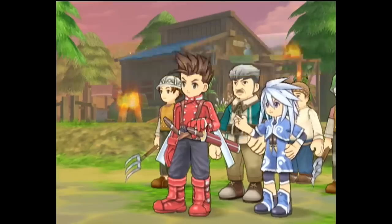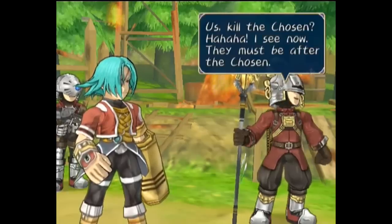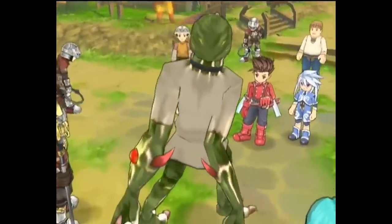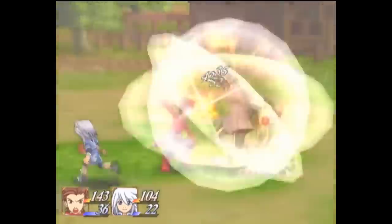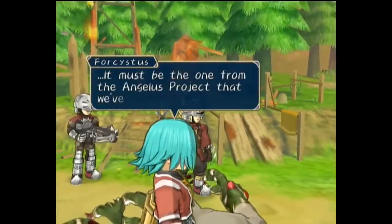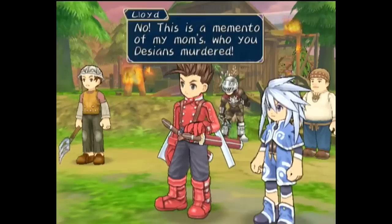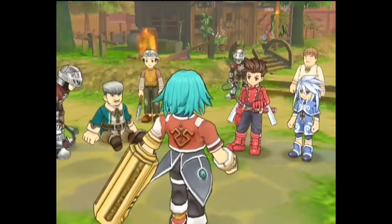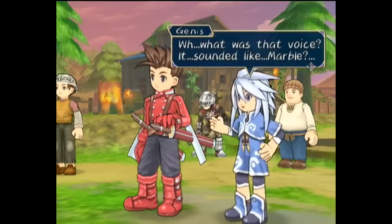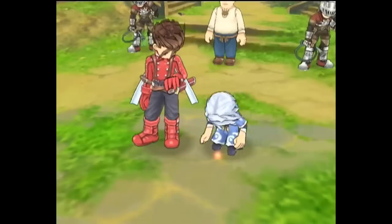Forcystis, one of the five Desian grand generals, steps forward announcing his half-elven superiority over humans and claims this is judgment for Lloyd's violation of their treaty. Lloyd shoots back the Desians already broke the treaty when they attacked earlier and tried to kill Colette. For his punishment, they bring forth a grotesque monster, but Lloyd and Genis work together to kill the creature. Seeing Lloyd in action, Forcystis confirms Lloyd has the special Exsphere from the Angelus project they've been searching for. The creature from before then seizes Forcystis and urges Genis and Lloyd to escape — horrified, Genis recognizes the voice of the monster to be Marble, right before she self-destructs, injuring the general enough to force him to pull back.